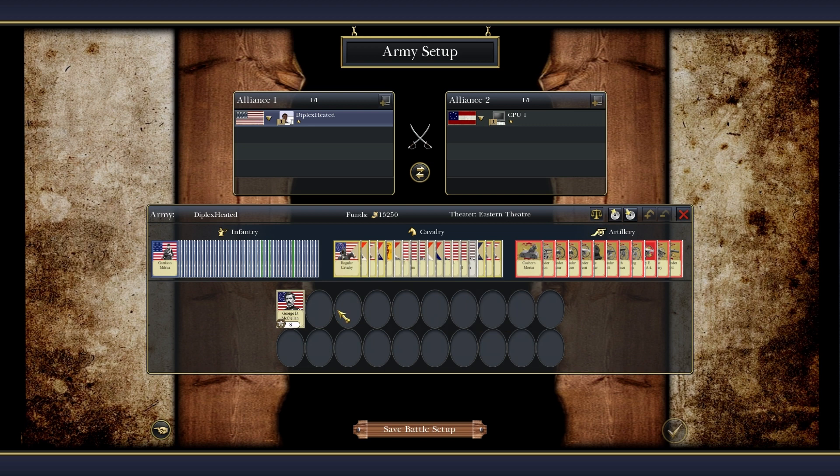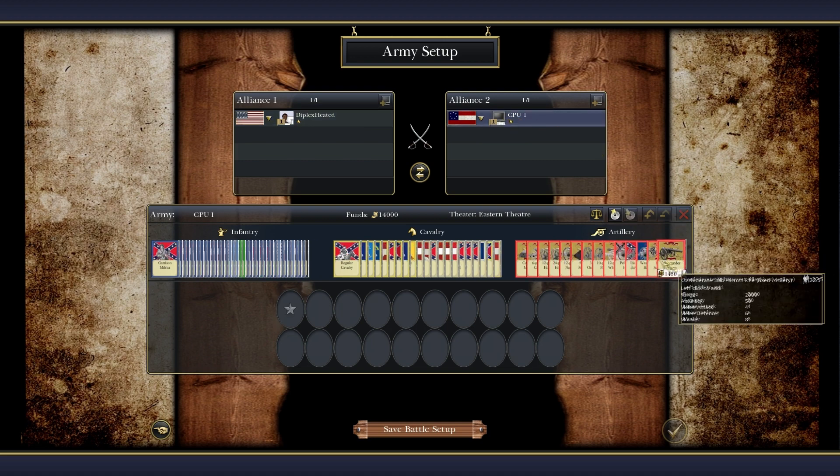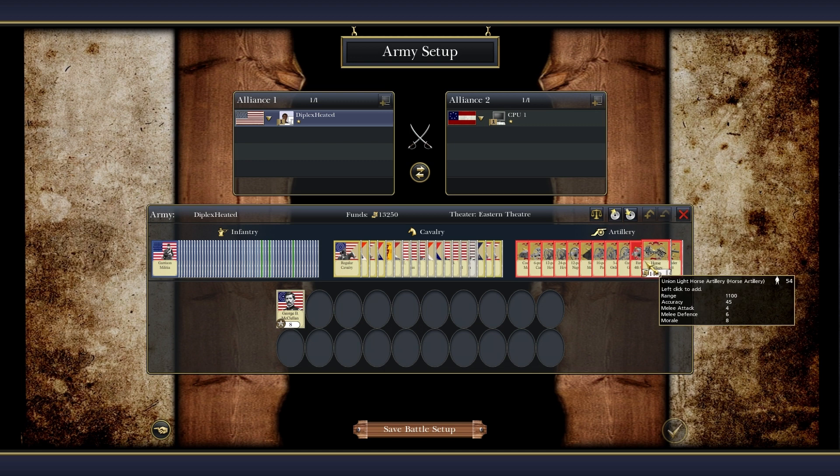We're going to be looking at artillery in this video — mainly Union artillery. There's no gigantic differences; both sides have really got access to most of the same artillery unless there's like a specific battery or sort of a unit. But mostly all of the artillery we'll be having a look at — perhaps not all of the guns, but we're going to see what we can do.